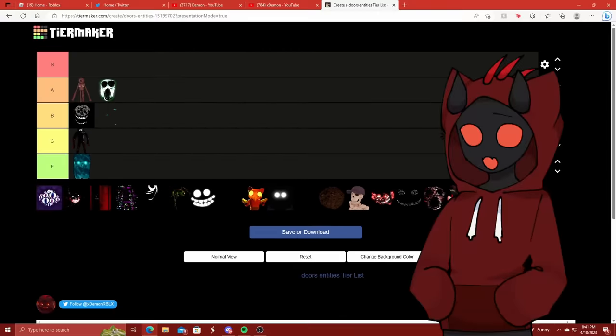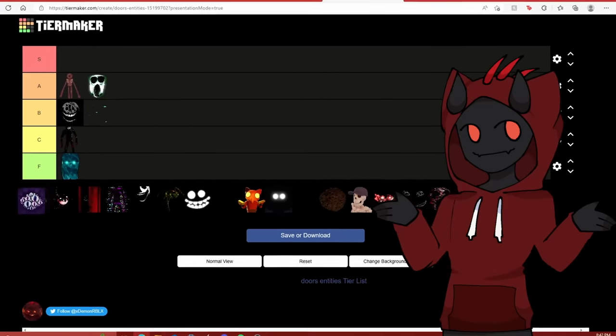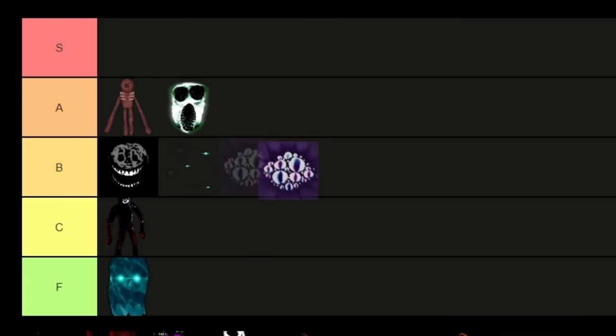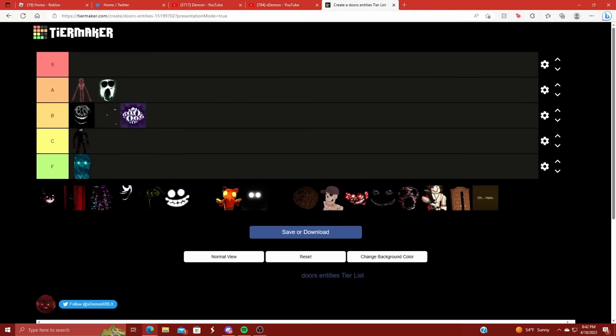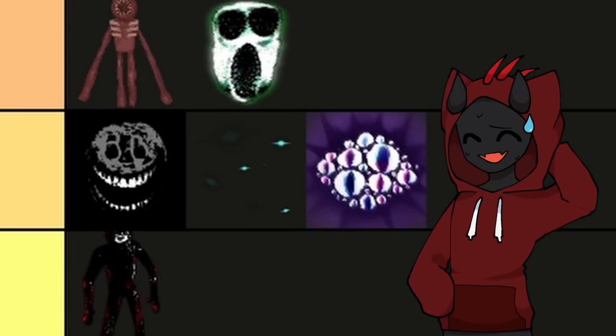We've got Eyes down here. With the Eyes entity, it's pretty simple — you have a chance to go into a room and this dude will spawn in. If you look directly at him, you start taking damage, and all you have to do is look away. Eyes isn't really that big of a problem. He has trolled me sometimes, but I'm going to put Eyes at the end of B tier. Guiding Light is more useful though, so Guiding Light stays in front.